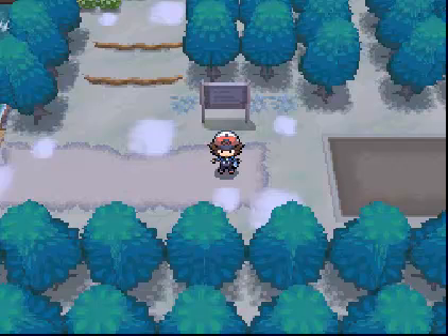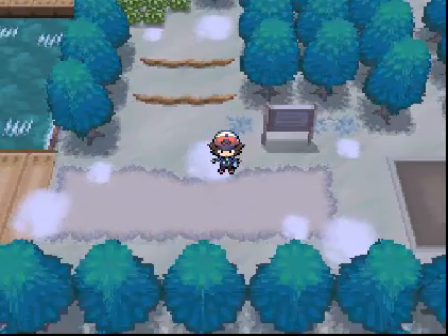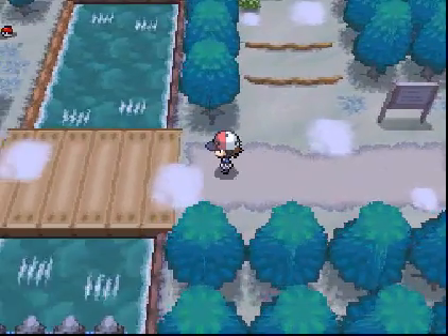Hey everybody, it's BoyZeeMan welcoming you back to part 31 of our Pokemon Black Let's Play. In the last parts we beat Bianca in yet another rival battle, and then we really didn't do anything else. However, in this part we are going to try to make it through Route 6 in order to meet Clay over at Chargestone Cave like he asked us to two parts ago, and we didn't listen to him because he couldn't beat us in a Pokemon battle. Might as well get started on that right now.